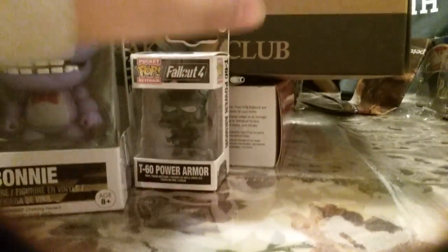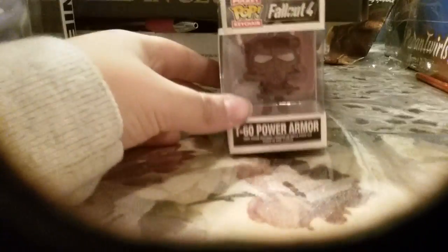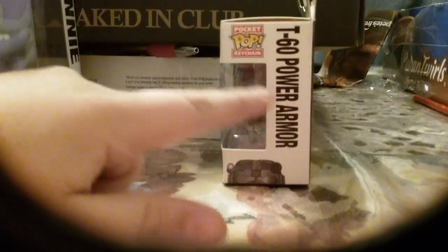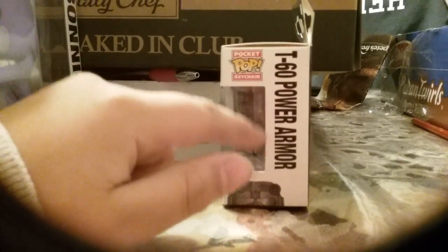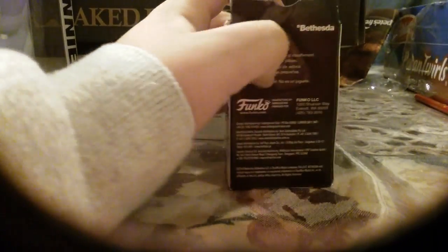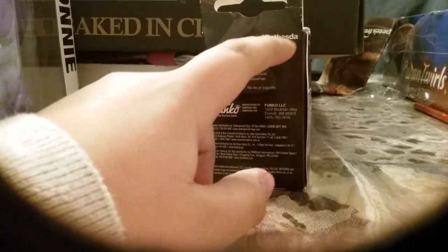We're gonna start off with this guy. Let's turn it around — show us the top. T60 Power Armor, Pocket POP Keychain. Turn it again, just some warnings on this side.